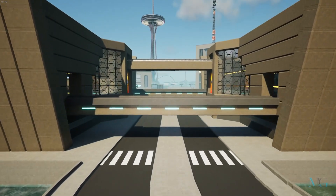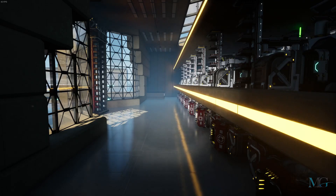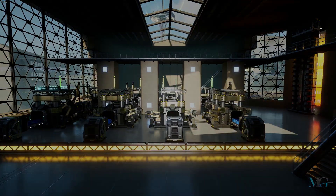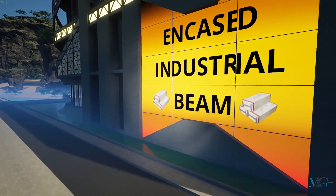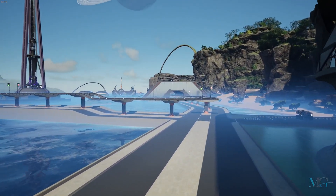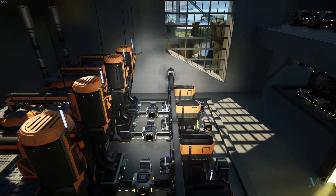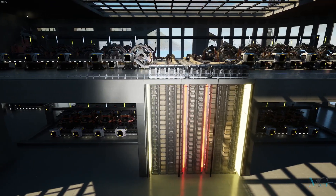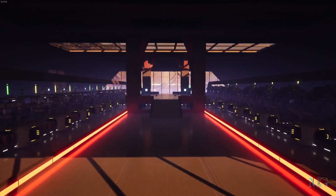Coming over to what used to be the encased industrial beam build, I've now changed this so it's actually the rods and screw factory. The reason being is because I didn't actually need as many rods and screws as I was previously making in the old factory. The old rods and screw factory is now the new encased industrial beam factory, producing 143 per minute. We're taking in the oil from the wire and cable factory, changing that oil into petroleum coke, which is then being mixed with iron ore to produce steel ingots. The steel ingots are then being turned into steel pipes as well as being combined with concrete to produce the encased industrial beams.